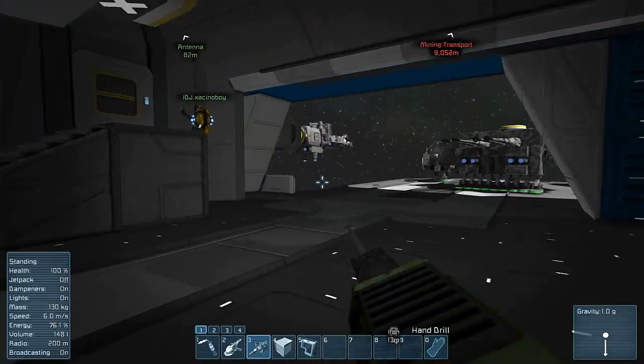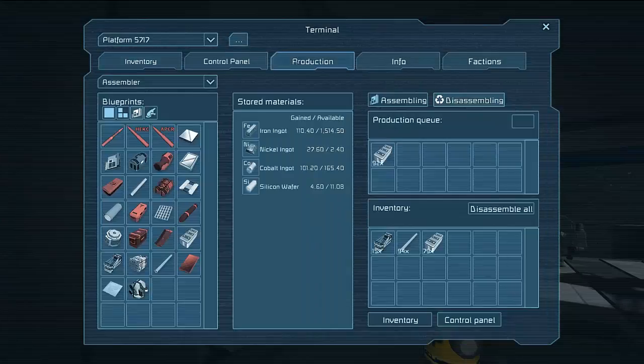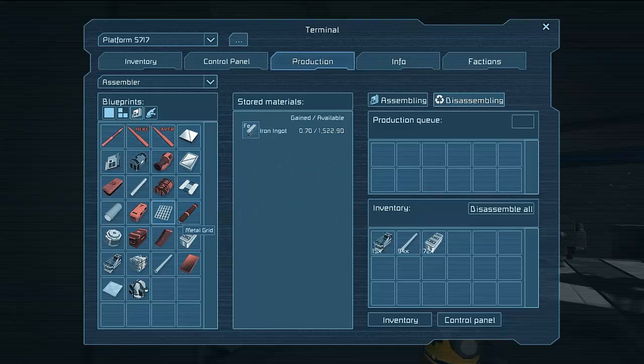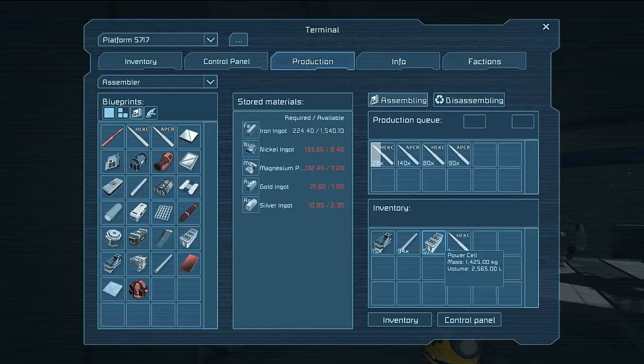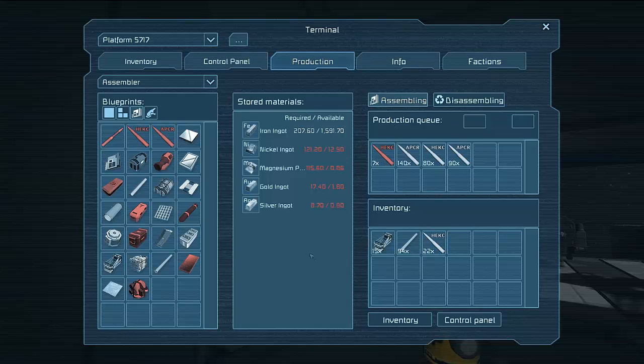I'm gonna disassemble some stuff then — what stuff has nickel in it? Oh my god it doesn't work, it's all frozen for me. Disassemble the power cells. Right, I'm disassembling them. The things are assembling again now. No they're not — we ran out again. Robin's internet decided to disconnect itself and we're back. So we got 10 of these that we can disassemble. All right, we should have a bit more. We're literally pushing our limits now.